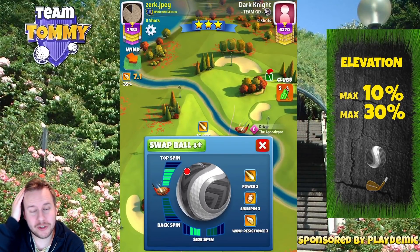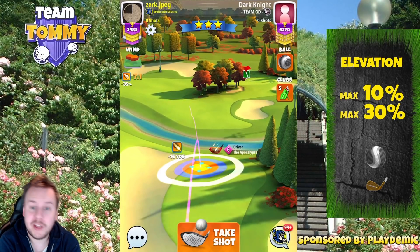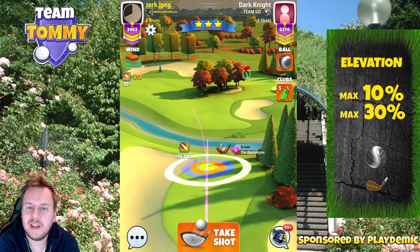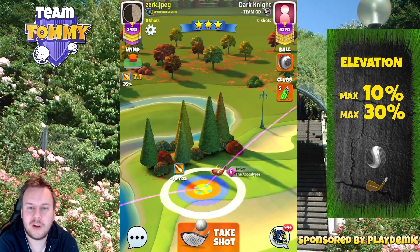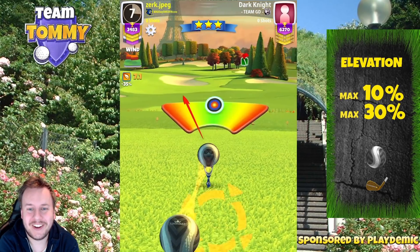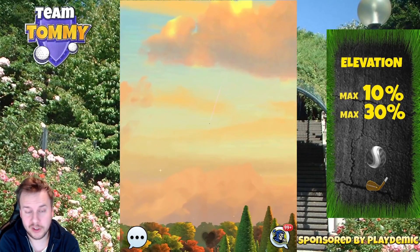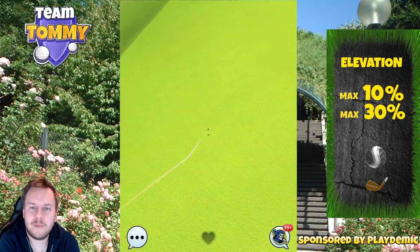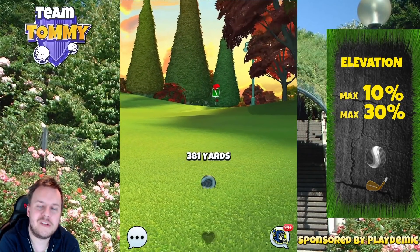For hole number seven I'll show two types of approaches. The aggressive option requires an Apocalypse Level 6 plus or Thor's Hammer Level 6 plus, as you need a decent amount of topspin. Using Apocalypse Level 6: max topspin, three bars of left spin, red ring just by the bunker line. Adjustment is maximum distance plus 10, applying max overpower. Go approximately one to one-and-a-half balls outside the adjustment frame to the left and full-blast overpower. With a perfect ball, it bounces and rolls past the trees on the right, with the left-to-right wind keeping it away from the trees.